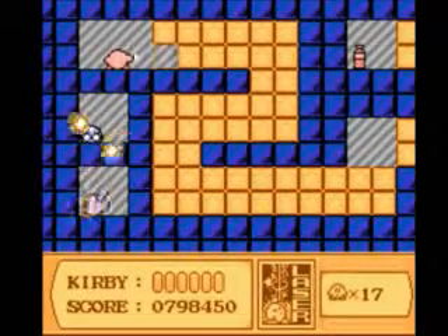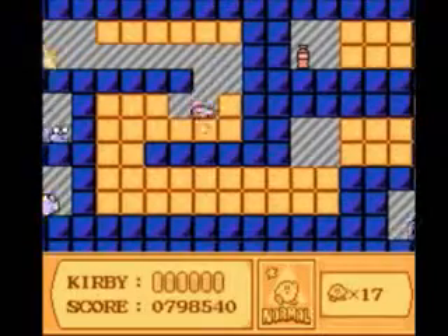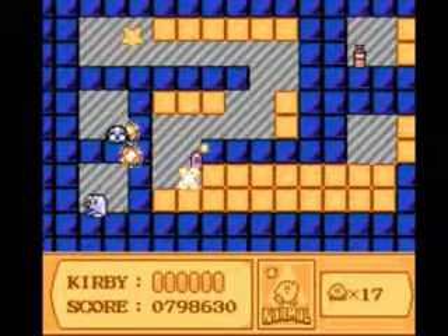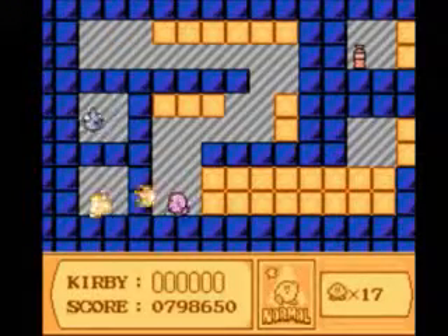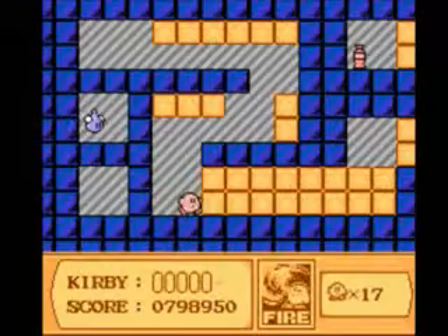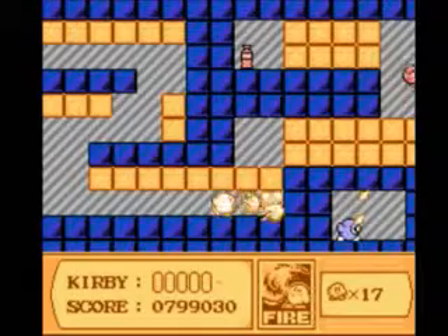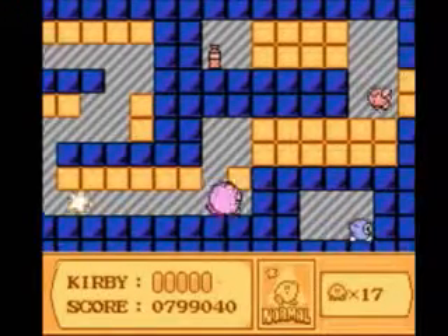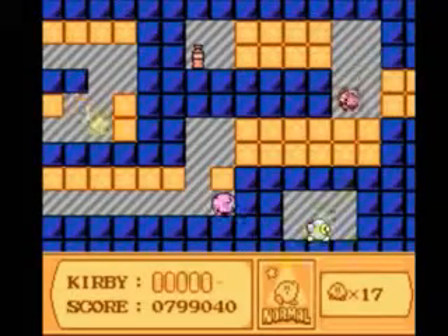Because really this level is not hard — getting to the boss is really easy. There's only like two switches to get, and they're not that hard, and one of them is in this room. I just want to grab the fire to make getting through here a little quicker. I guess the fire won't go that high. What we really want is the beam power.